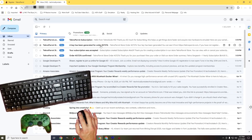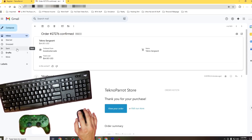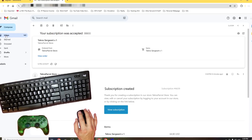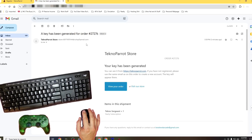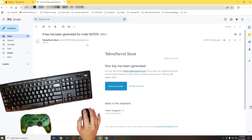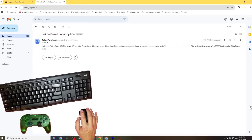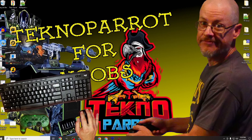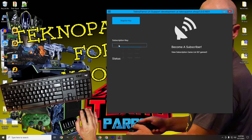Let's now transition to our email. We'll find that TechnoParrot has sent us four emails regarding our new subscription. The first is an order confirmation, the second is an email letting us know that our subscription has been accepted, the third lets us know that a key has been generated for our order, and the fourth and most important email is our subscription serial itself. You should store this serial number in a safe place. The email is very basic — with a simple thank you for subscribing, they let you know that your subscription helps support the project, they give you the serial, and they let you know when it will expire.